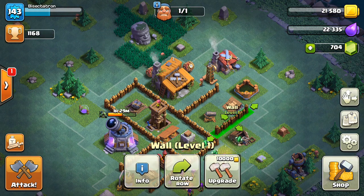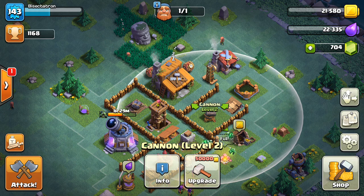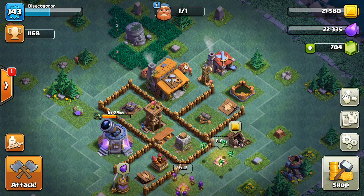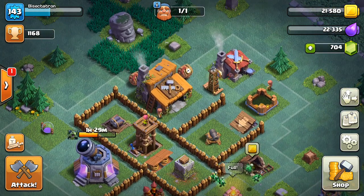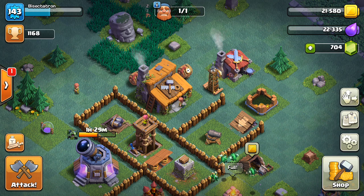Put push traps and spring traps to protect your cannons wherever there's a gap in the walls. I do recommend having a gap, especially if you're a low-level player. Use the walls to protect the Archer Tower, and use the gaps to bait in giants or other ground troops with spring traps and push traps. The good attackers might not even go for the Town Hall, but most people new to this game mode are going to try to attack it.